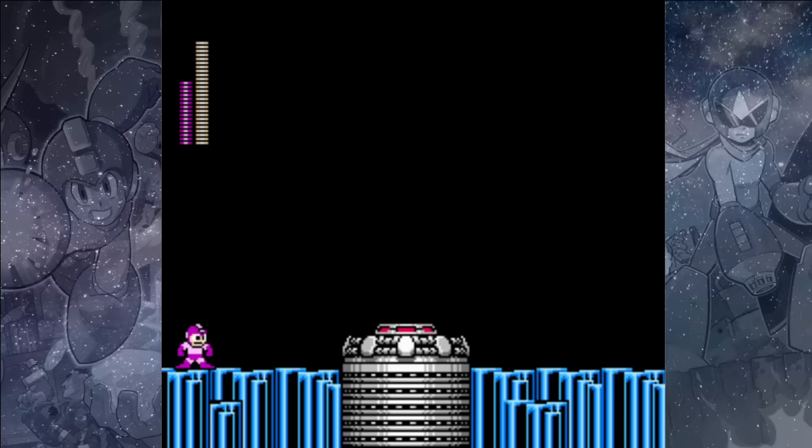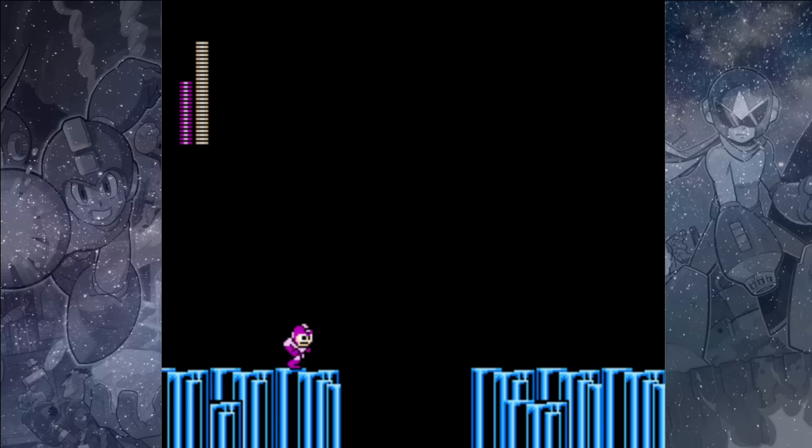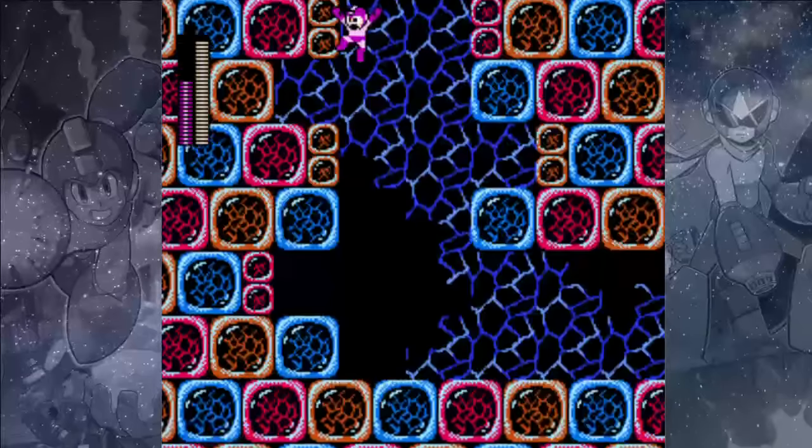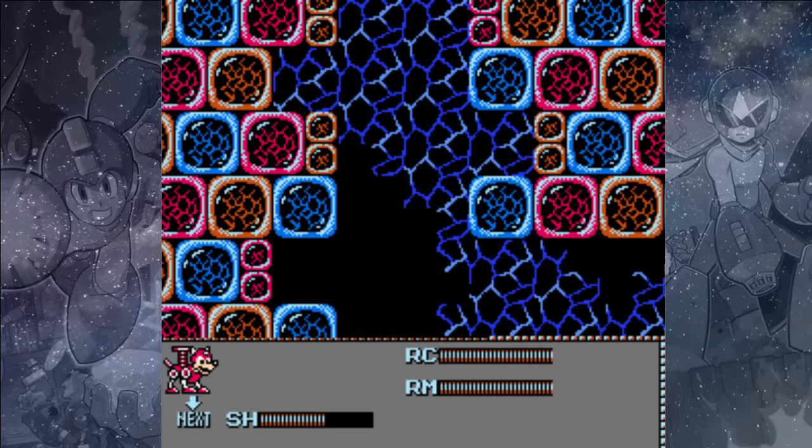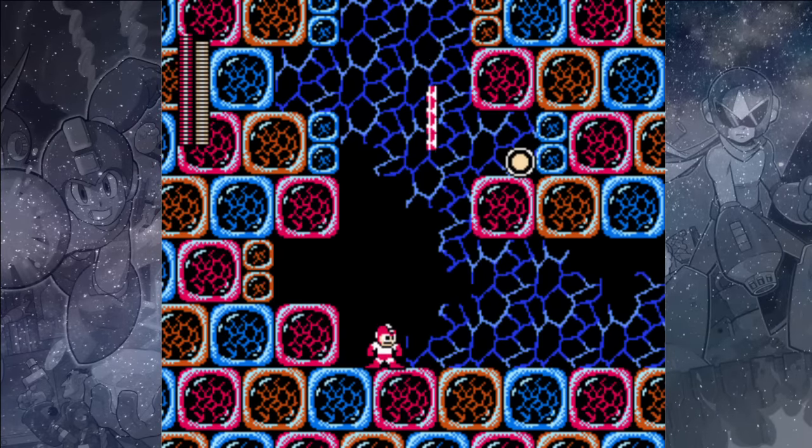Over here we'll encounter Proto Man, but we don't have to fight him this time — he's just covering up for the fact that the game is loading. Once he blows that up, you can jump and curve a bit to the left and you'll be able to grab an extra life. And if you use your Rush Coil, you can get that health on the right side.